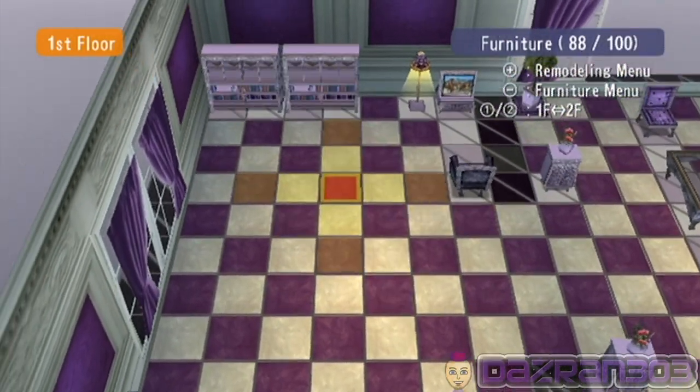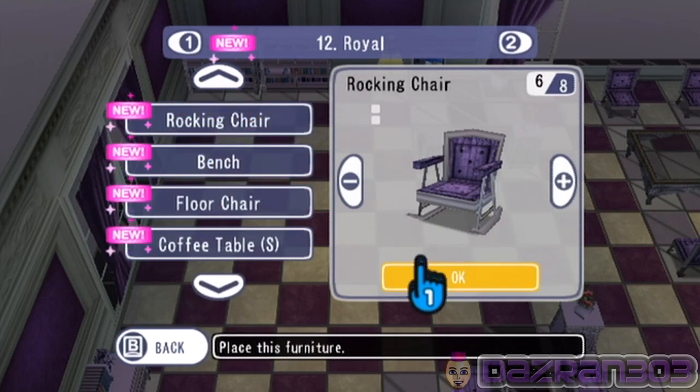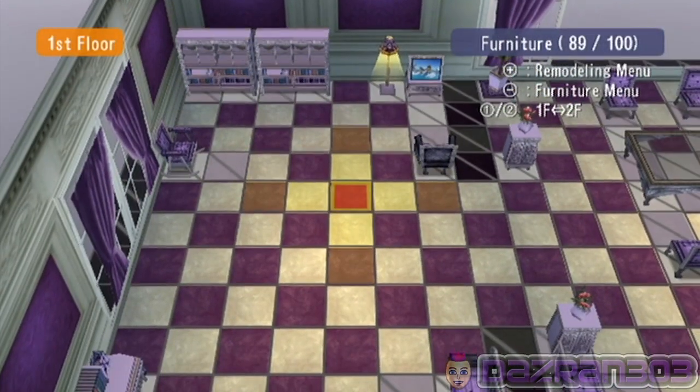We've got the dresser — these are shelves full of games and stuff. Benches. A rocking chair — yeah, I'd like a rocking chair. Stick a rocking chair there.